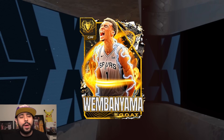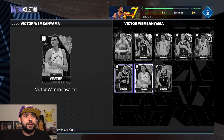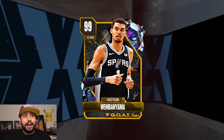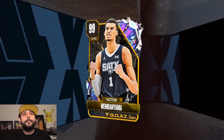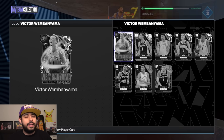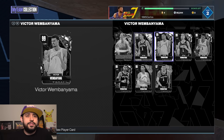I gotta know who's your starting center right now in my team, because look at all the Victors — we even have a point guard, small forward, and shooting guard. Every position has a Victor Wembanyama, but I want the point guard Victor. And of course the GOAT's ones do have the 100 overall, but obviously these are all gonna be rare.